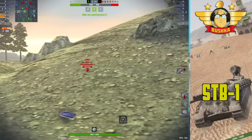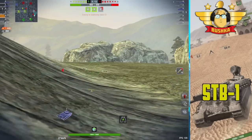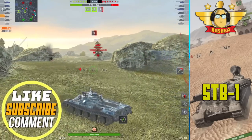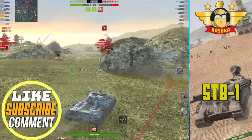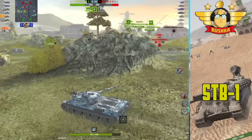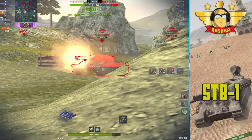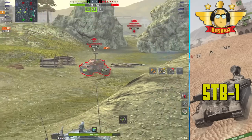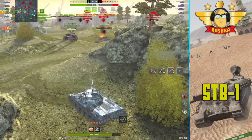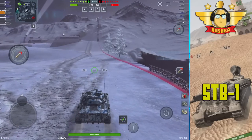The terrain resistance stats really matter here. The STB-1's horsepower per ton is around 20.5; the T-62A is about 19. But once you factor in terrain resistance, the STB-1 effectively rates 22 while the T-62A goes to 39. That's how significant terrain resistance is on this tank. It also has great HEAT pen — 300mm — same as the Leopard 1.